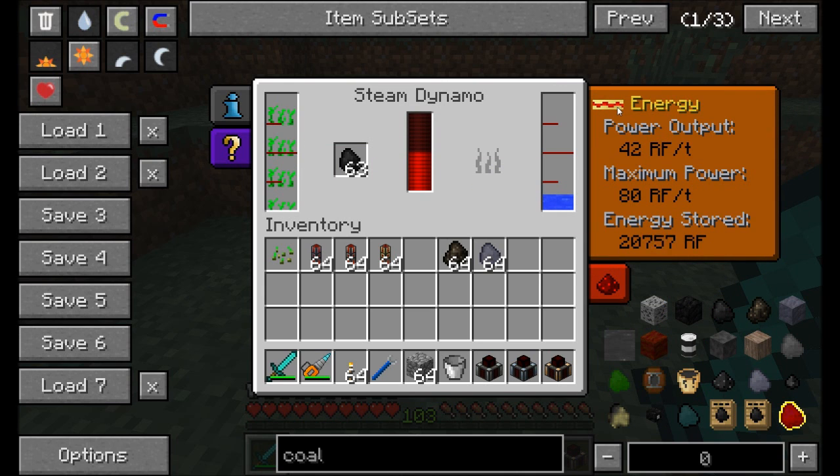Note that the more energy stored in the Steam Dynamo's internal buffer, the lower the power output — they self-regulate. They won't completely shut off, but they'll slow down to use less fuel. Eventually it builds up about 40,000 RF in its buffer, and at max power it produces 80 RF per tick.